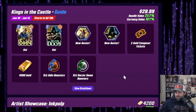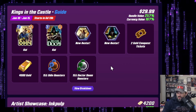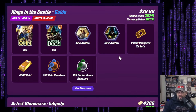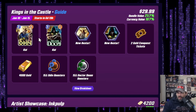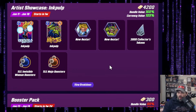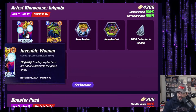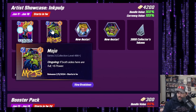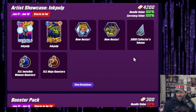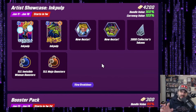Kings in the Castle: $30 US for 4,000 gold — this is going to end up being a must-buy. 4,000 gold is normally $50. I'm a little scared they might change this one because of the gold-to-cost ratio, but this is about where these offers should be. Everyone will buy it — if you change it too much, they won't. Ink Pulp: 4,200 gold for some cosmetics, which I do like — especially the Invisible Woman one, it's pretty awesome. 3,000 tokens included, though I have a feeling this offer is going to get changed.